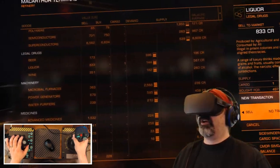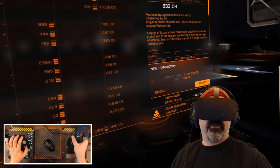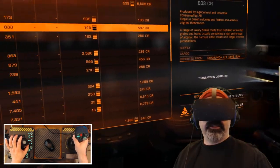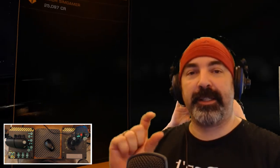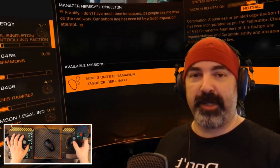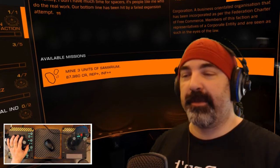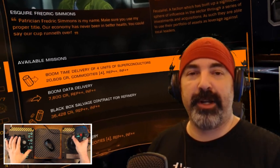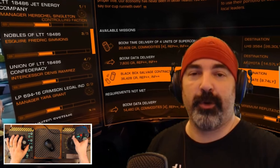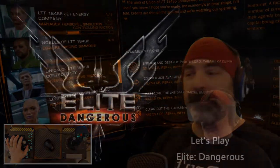Missions also help you increase your standing with local factions, giving you access to better missions over time. Docking request granted - coming in to land on another awkwardly placed landing pad. Landing gear deployed, docking complete. At the MacArthur Terminal mission board, always deliver your missions before selling cargo. Mission complete - sterling work, Commander. Now at the commodities market we sell our one ton of liquor for 833 credits, bought for around 400, making a profit of 336. We now have 25,000 credits to work with. Thanks for watching - click the bell icon to be notified of new episodes, and post a tip in the comments about what you wish you knew when you first started playing Elite Dangerous.